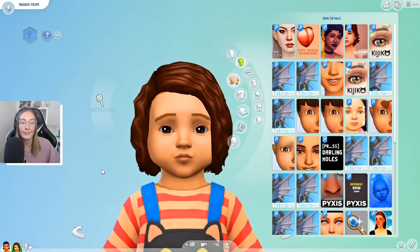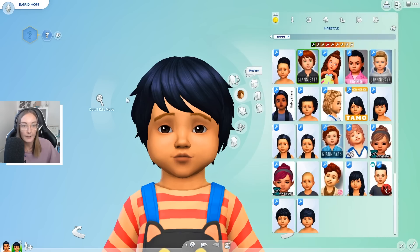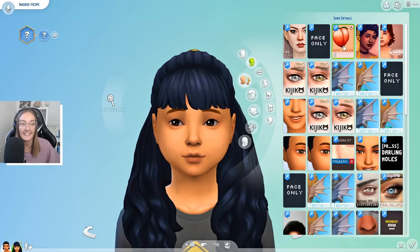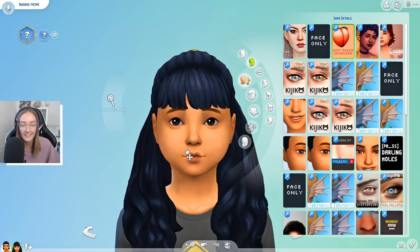I should also show you Soft Peach blend for toddlers and kids. It has the same three swatches as the adult version — I always use the first one on toddlers. I just love the way it looks, it's so cute. Obviously once you put hair on you can't really see the difference between the hairline and the face. For kids it works in pretty much the exact same way. Going from the night default skin to the Soft Peach skin blend, I use this a lot on my younger sims because it just makes the skin look really healthy — it works really well on both toddlers and children and just defines them a little bit more.